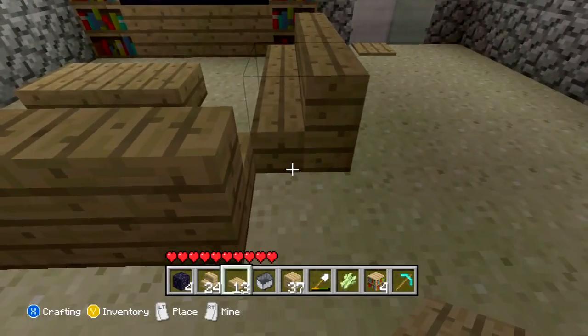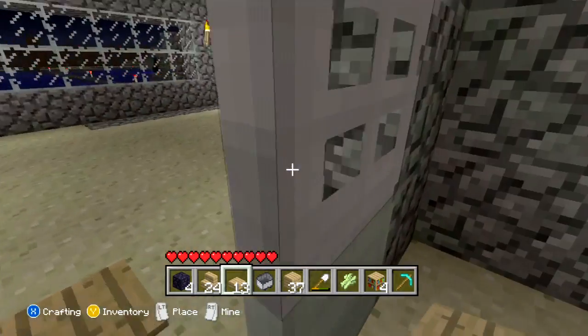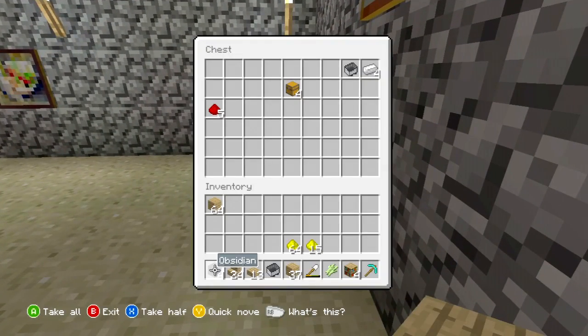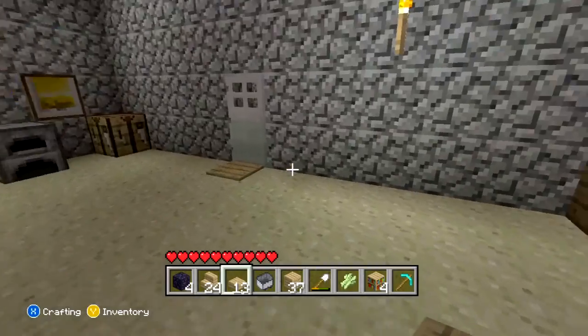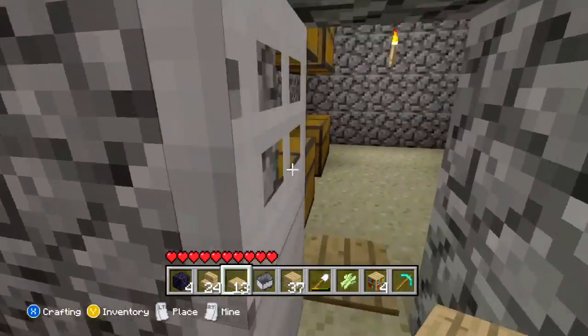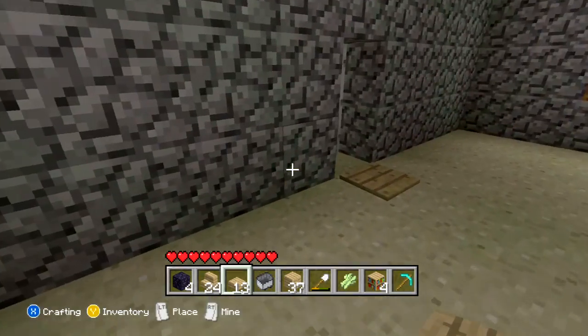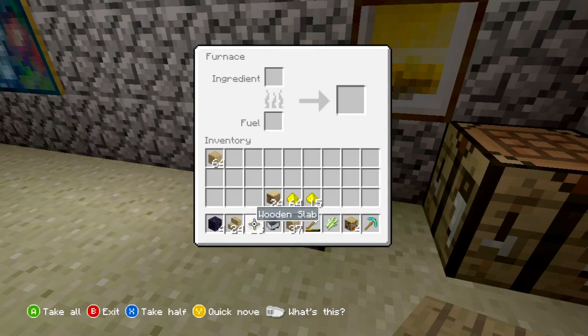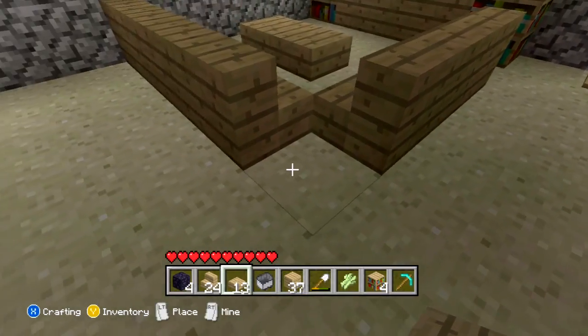Now that we have that out of the way, I kind of want to put a torch right here. Do I have any torches? Do I have any coal left? Let me get my wood box — I'm going to have to make some coal because I don't think I have any left. I'll go ahead and grab half of that and we'll cook up some coal and be able to make some torches.